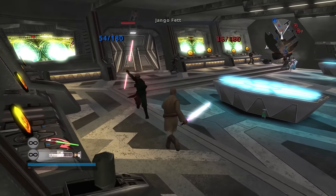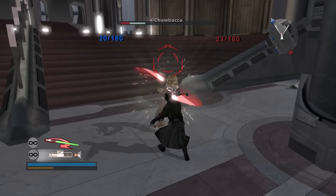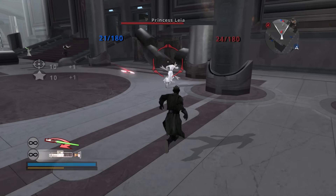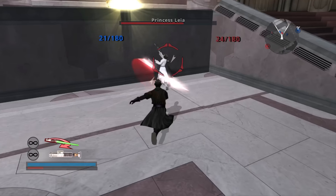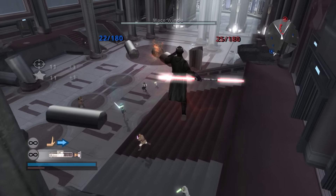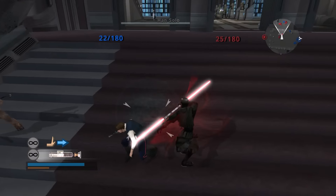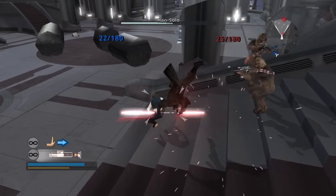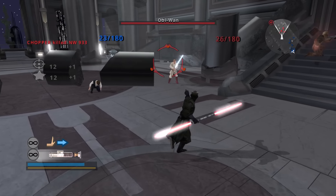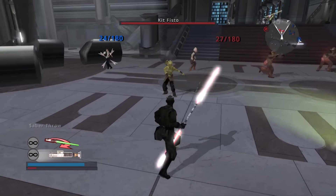Just after that, we have Darth Maul — a hero I love because of his mobility and acrobatics. His force moveset is solid: he can force push and use his saber throw, and these can be used in combination. One of my favorite things to do is push enemies to the side, quickly switch to saber throw to tack on additional damage, and then get some saber swings in. His walking speed and sprint are amazing, his dash attack is fantastic, and he's all-around great. There are no real weaknesses with Maul — he's very good.